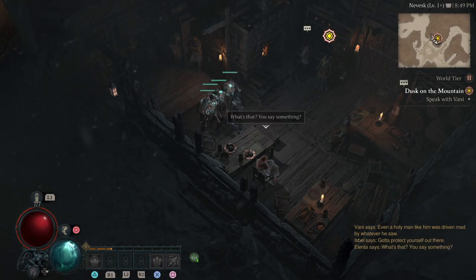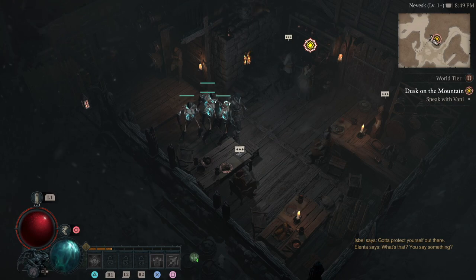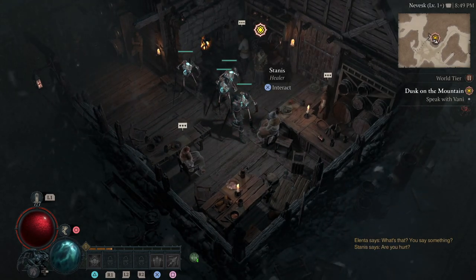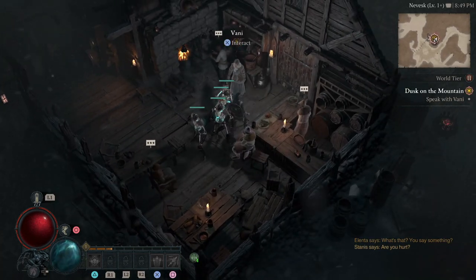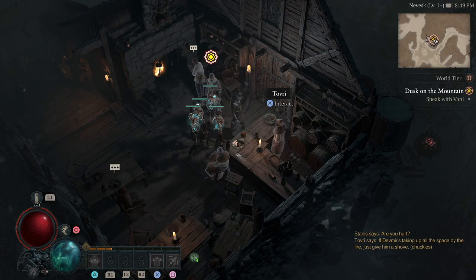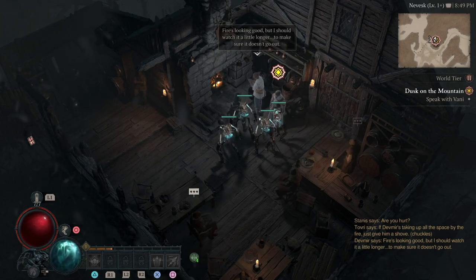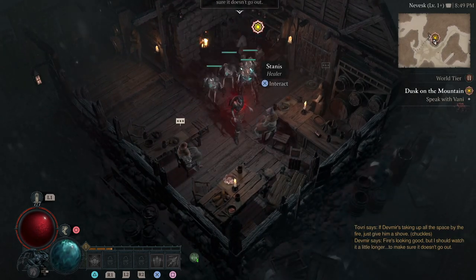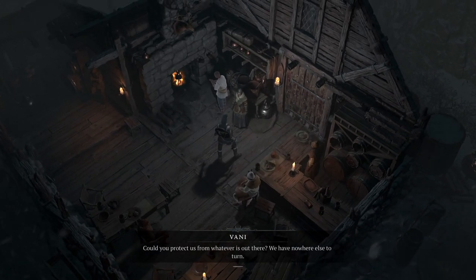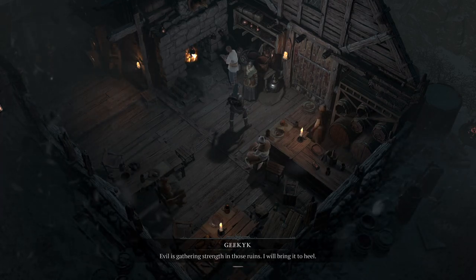What do you say? Apart from the super ASMR-ish voices of Lilith and Elias, I love how they made different accents for different areas in this game — I absolutely loved it. This settlement has an Eastern European accent. And that's Devmir by the fire. Fire's looking good but I should watch it a little longer to make sure it doesn't go out. And the healer — let's talk to Vani. 'It isn't safe here. Could you protect us from whatever is out there? We have nowhere else to turn.' 'Evil is gathering strength in those ruins — I'll bring it to heel.'